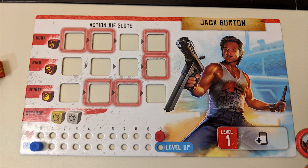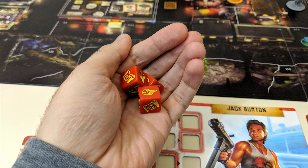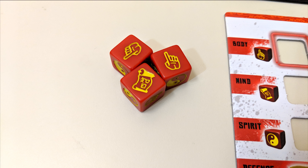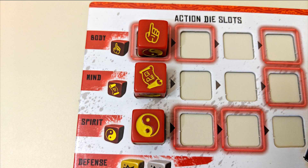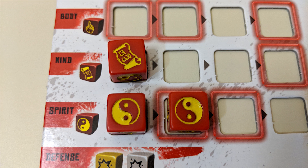Place those enemies on the board in the space indicated, and the heroes can then start taking their turns. Players decide who they want to go first each round, then play continues clockwise until everyone is finished. On your turn, you'll roll all of your available action dice. You can then take multiple actions depending on how you decide to allocate your action dice onto your hero board. There are three symbols on the action dice: Body, Mind, and Spirit.